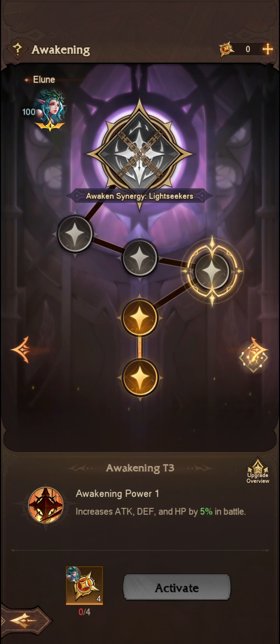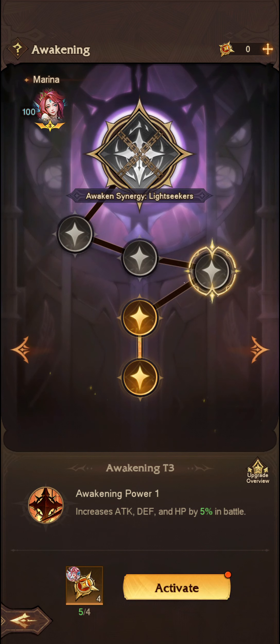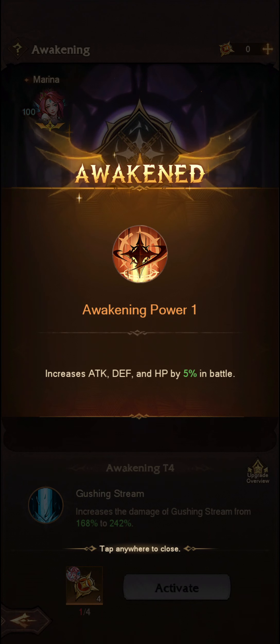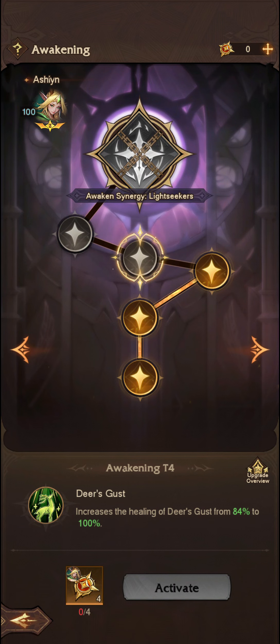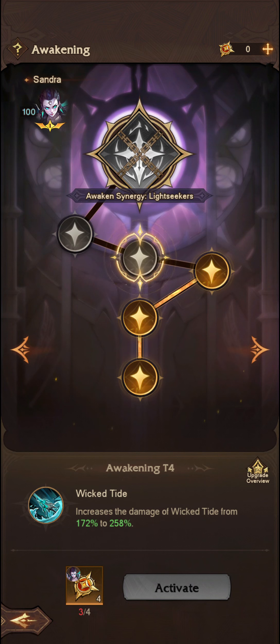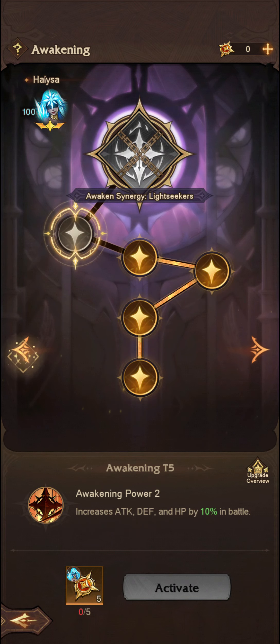As you can see, the majority of mine are not filled out. I have got a couple over the course of the game, so we can go ahead and activate Marina's here — she'll gain an additional 5% attack, defense, and HP. I have not chased Marina in any way, shape, or form. They have all been through sheer random chance and just participating in events, getting as many rewards as I possibly can, and these Awaken Orders do come as part of those rewards.